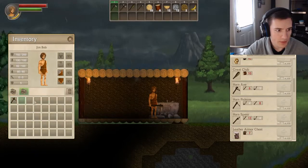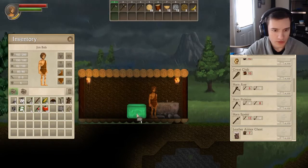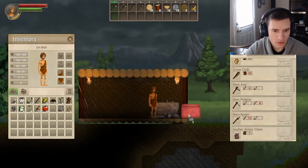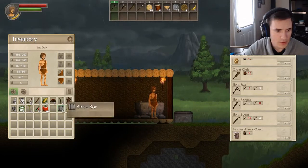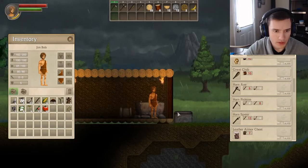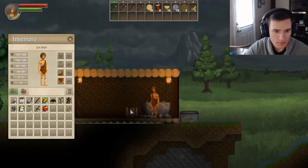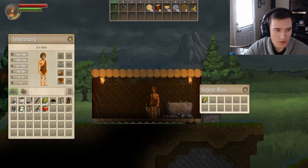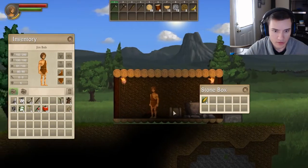The horn pickaxe is crafted and replaces the old one. Maybe I'll put all my tools in here. I still need my stone chest — I'll put the chest outside, and the stone box goes inside. I'll put all the corn in here and the campfire — I can't put the campfire inside, it's just too close.